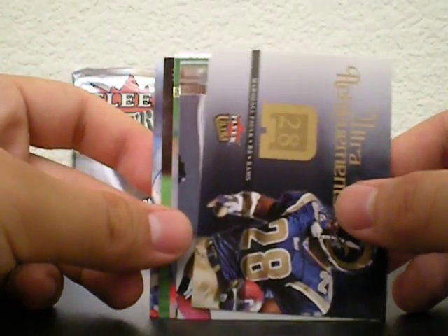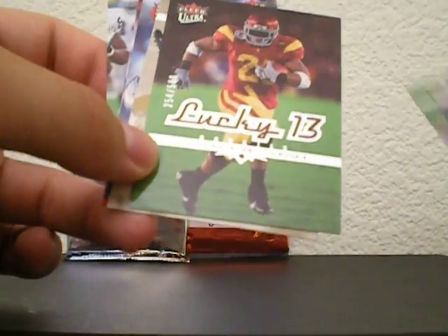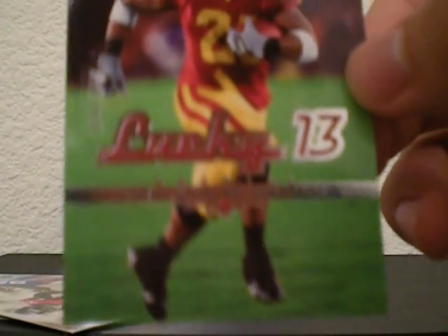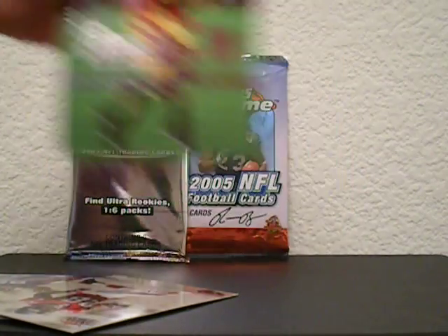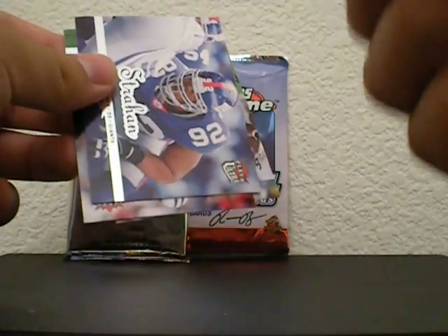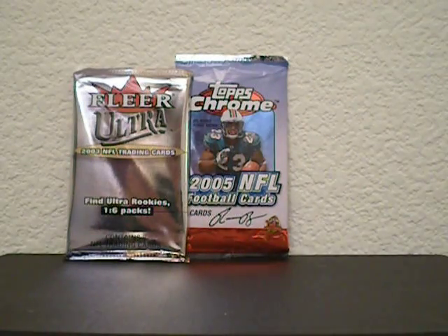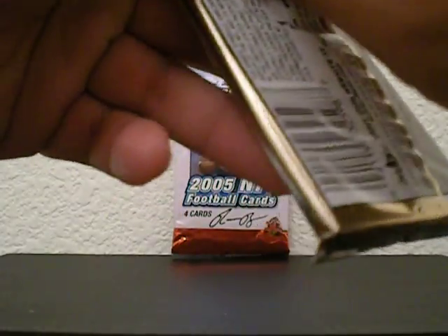Oh sweet! Check this out — I got a Lendell White Lucky 13 rookie, numbered 2/500. These are hella rare! Lendell White is a good player, that is a sweet looking card. Also got golden medallion cards — Michael Strahan, Steve McNair, Randy Moss. That's pretty sick. I'm pretty pleased right now. Wonder how much that books.